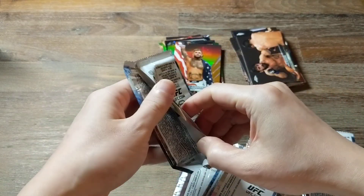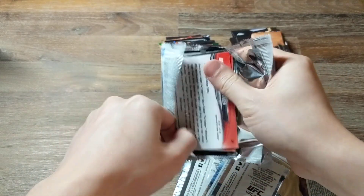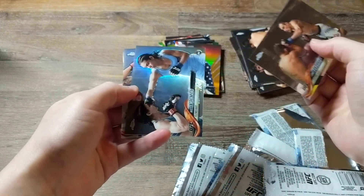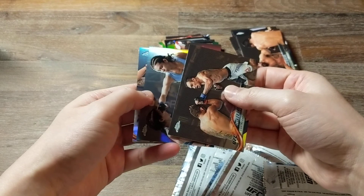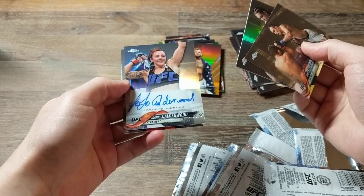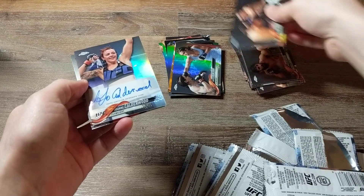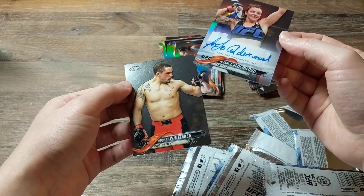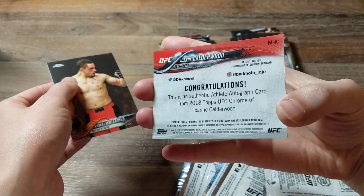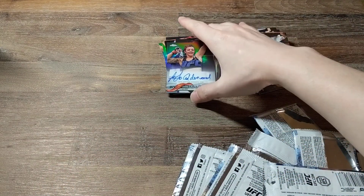Okay, last pack. Hopefully this is an auto, otherwise I got ripped off. Tony Ferguson. Nico Montano. And here's our auto — Joanne Calderwood. Alright, I'll take it. And this is a refractor as well. I'm just happy I didn't get ripped off. And Robert Whittaker. I was actually hoping for a numbered auto, but oh well, I will take it. Okay, that's it for this video. Thanks for watching everyone, and I will see you guys later.